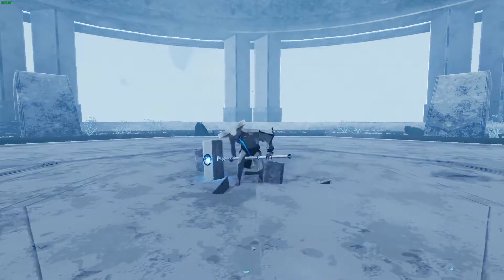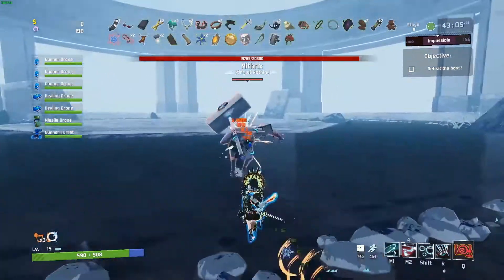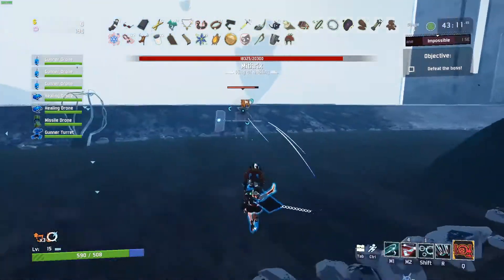To beat the game, you need to reach the final level after Sky Meadow and defeat the final boss, Mithrix. Mithrix is no joke and has a pretty dangerous kit of abilities and attacks. The Huntress comes in clutch with her teleport and high vaulting abilities to help dodge these attacks, which is why we're using her for this run.